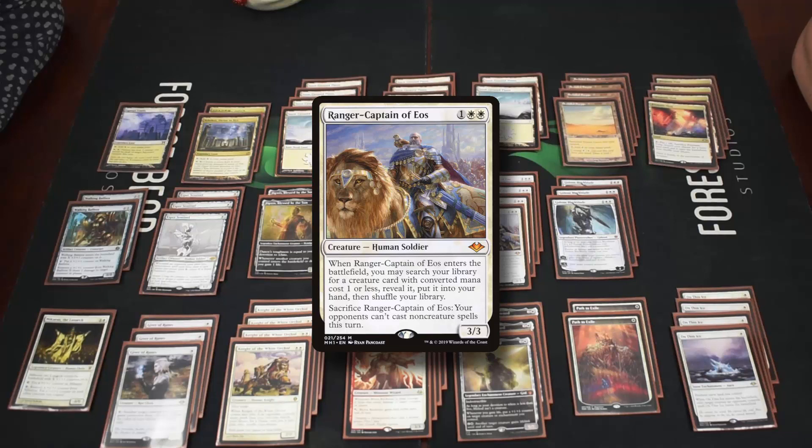Then we have four Ranger-Captain of Eos. This fetches one half of our combo but it fetches any creature with a mana cost of one or less, which is the key point. He also has the fun ability to sacrifice himself to prevent opponents from casting non-creature spells, which means the turn you go for the combo you can sacrifice him and they can't counter you.